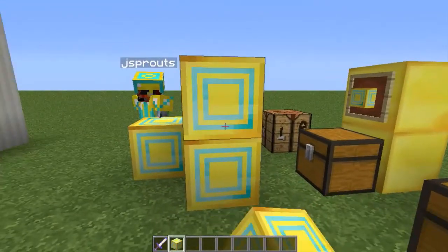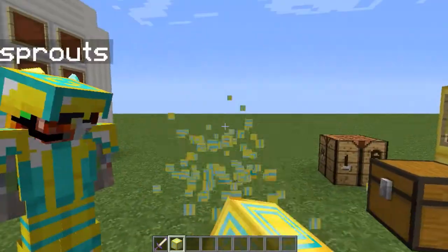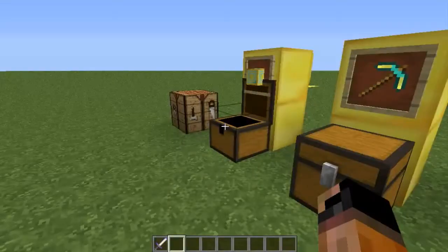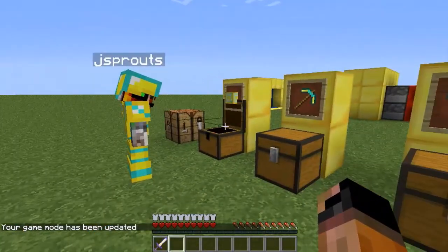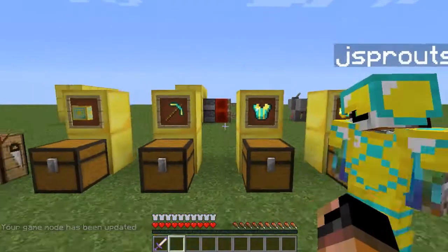Are you in game mode zero? Yes. Okay. How do you have so much? It's unlimited. Oh, I'm in one. That's better. So we got the reinforced butter block, and then we got the super butter block. This one is the iron one, and then this is the diamond one. I can show you the crafting recipes — let me also show you the ingots, that's actually what I should have shown first.